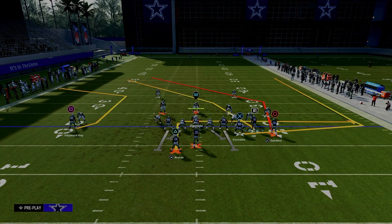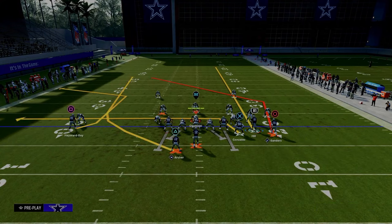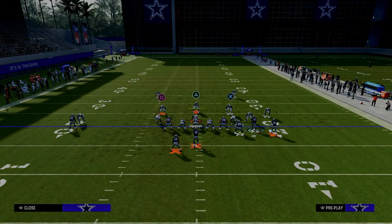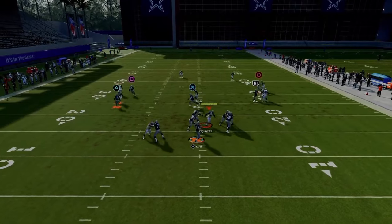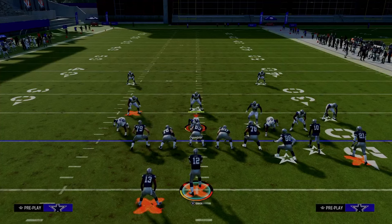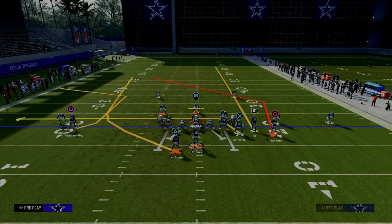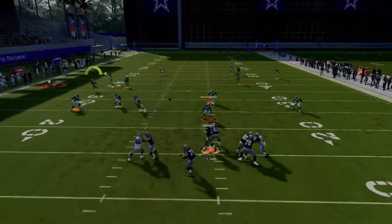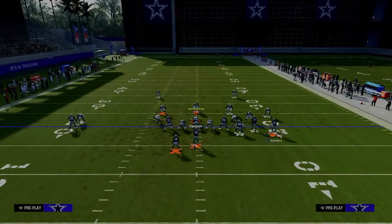The second version of double post is more of a left side flood setup — run with your bunch to the wide side of the field. Streak the slot, drag the tight end, and wheel the running back. The main purpose is to attack coverage where they put the solo wide receiver side corner on an outside third. This does a really good job of attacking cover three and cover four. When he cuts to the outside, just throw an outside pass lead — this specific C route really gets into a soft spot against a lot of defenses.